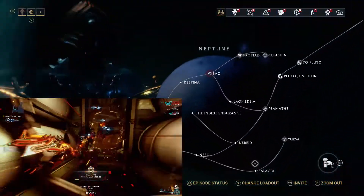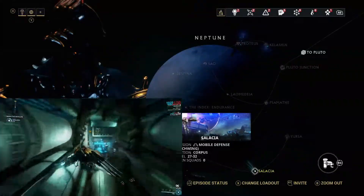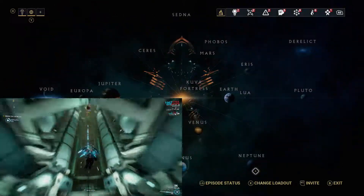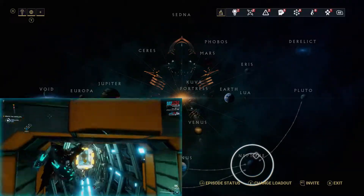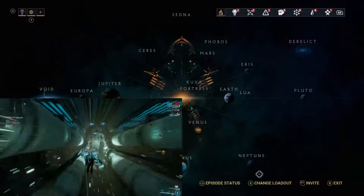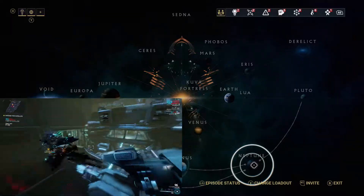In terms of pure leveling, go with Salacia, stick with the pack, and just ruin the enemies. This is probably one of the times where I may well advise taking an affinity booster or waiting for a double XP weekend, just because even going through here it takes a good 20 to 30 runs to fully rank up an Archwing.